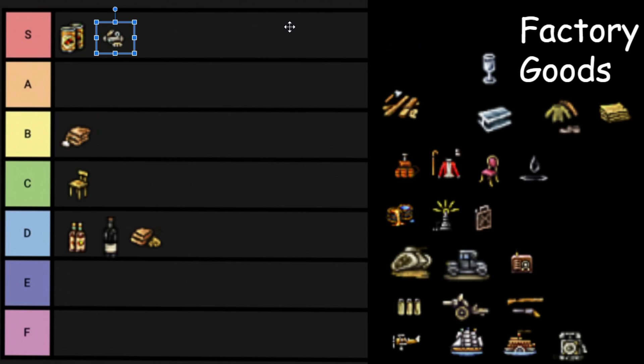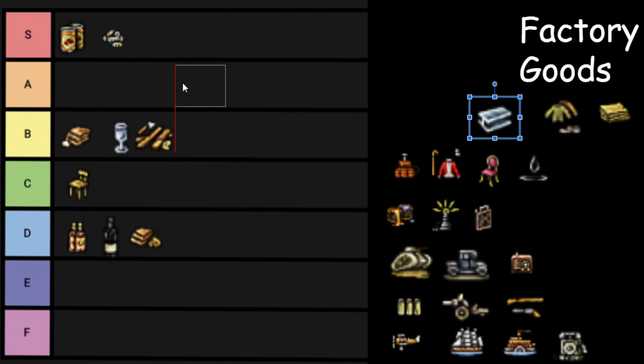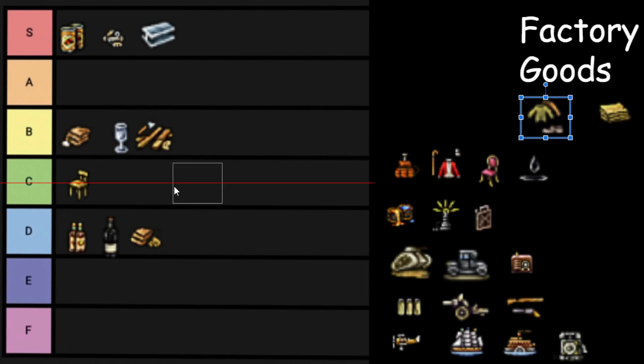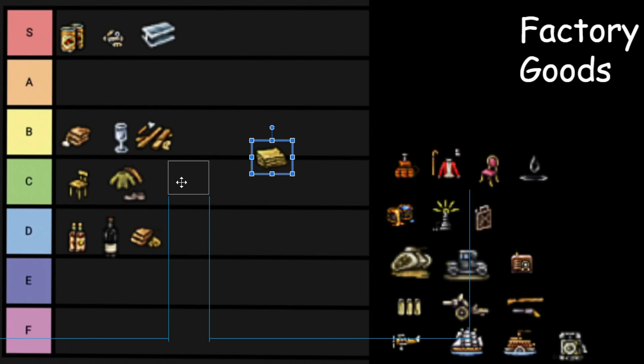Then we have Glass — it's kind of another critical good for further steps in the production chains, B tier. The wood that comes out of sawmills is called Lumber — another one of those intermediary goods, B tier. Now we have Steel. I'm very tempted to put Steel in S tier — and who am I kidding, it's S tier. There are so many great industrial goods. Next up is Clothing — another consumer good that consumes Cotton, C tier. Paper is like a government good used for pretty much every pop in the game, C tier.